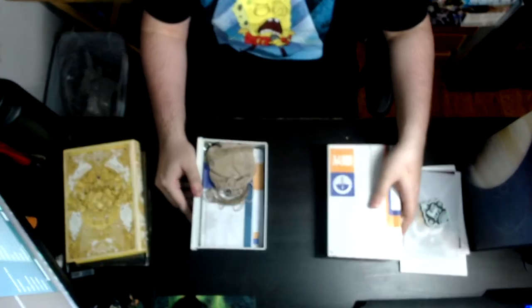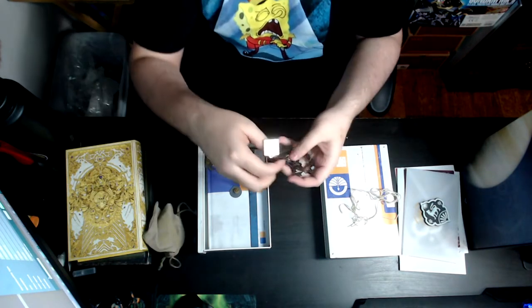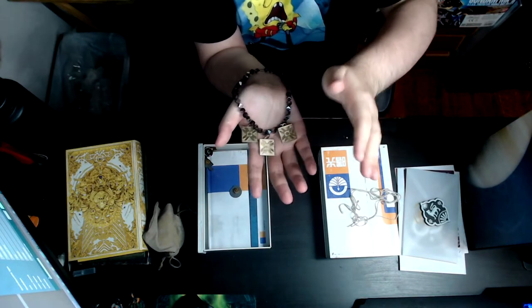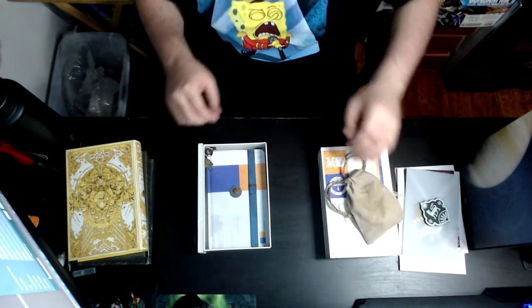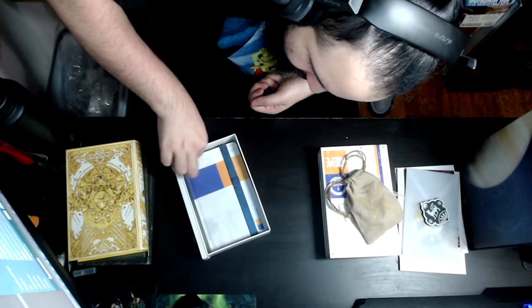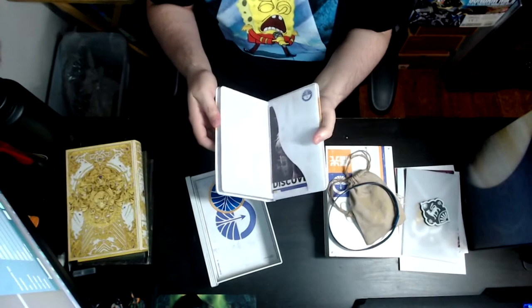I actually thought the Shadowkeep box set was kind of weak, and I still think it's a bit weak, but the reason I like it is because it comes in such a cool box. As you can see, that's the nightmare necklace that glows red when there's a nightmare near you — I thought that was really cool. We also have some pins from other games I put there, and then we get to the booklet and postcards, which is Bungie's thing for collector's editions.